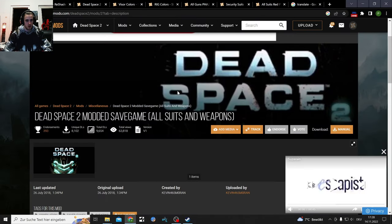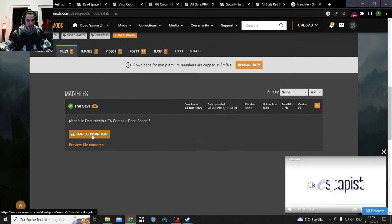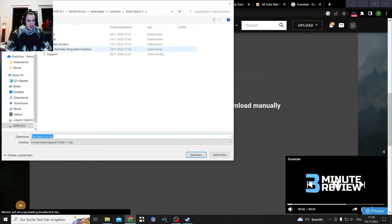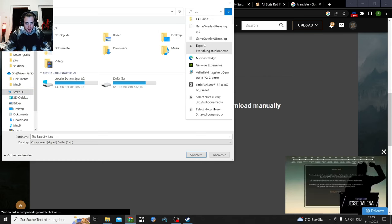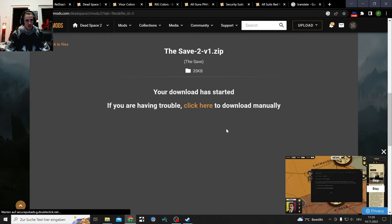The save game mod - let's get that out of the way quick. It's a mod with all the suits and weapons, and it's an easy download. You have to throw it into Documents > EA Games > Dead Space. Go to files manual download, wait five seconds, then go to your PC and type 'EA games' at the top. Find the Dead Space folder and if you have no saves in there, throw the zip file in and extract it.